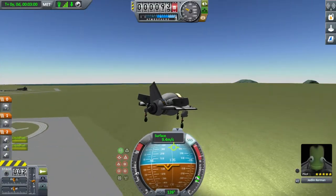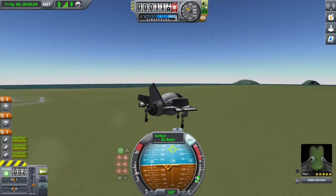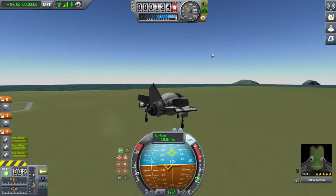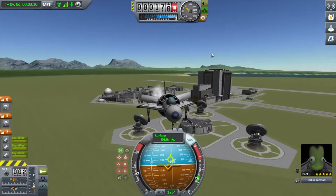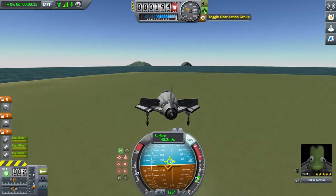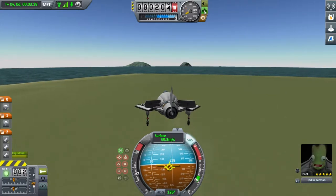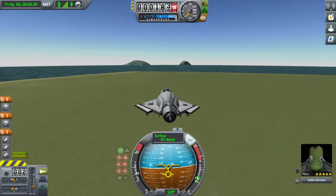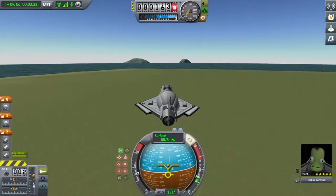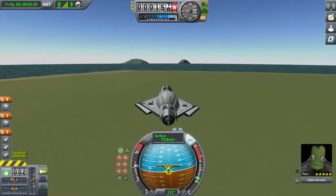You do lose altitude whenever you start trying to fly. But here we are just trying to take off mid-flight from hover, and it's actually doing pretty well - we're getting the altitude we need. We're going to turn off all the vertical thrusters and go with horizontal thrusters, and we gotta make this thing fly.